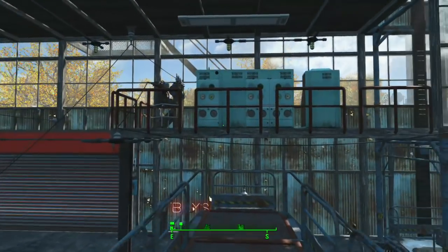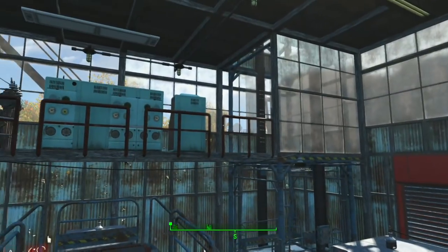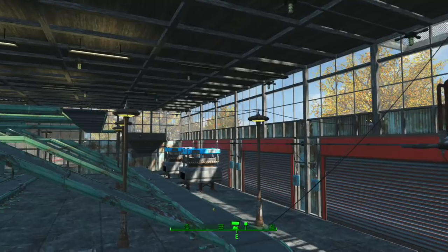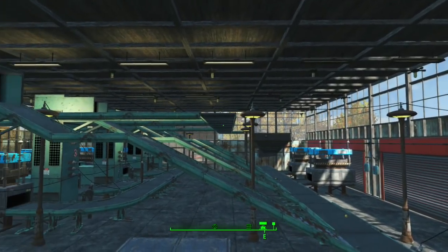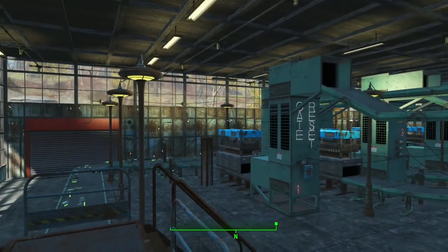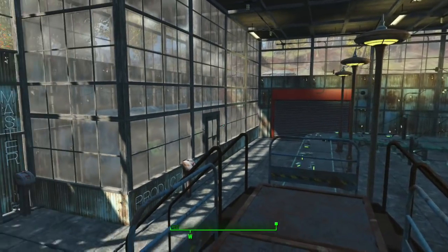Looking around this way, you can see a control desk up top. Down to our right are input machines, and these are the conveyor belts. You'll also note the gate reset button — I'll cover that later.